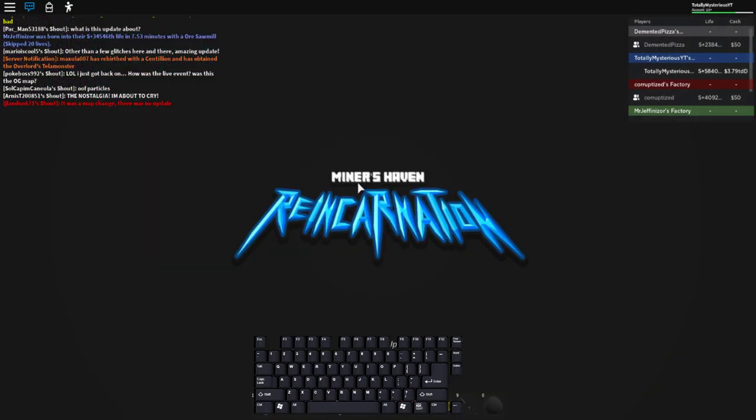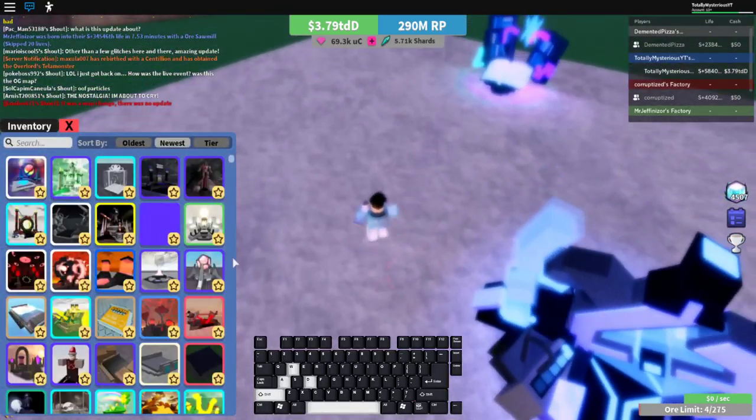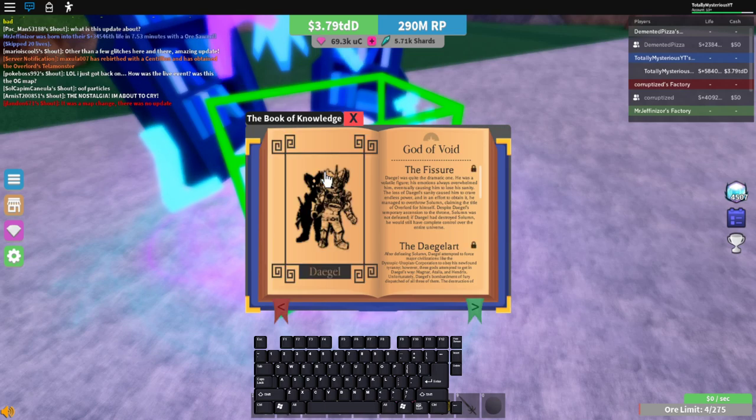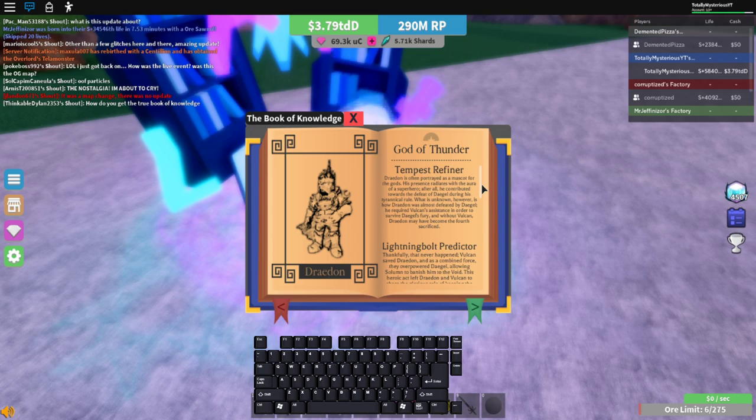There are probably 10 dragon blasters — is it going to hide her now? Are you kidding me? But pretty much, what you got to do is you just have to go to the book, place it down, and then you have to reborn with these items on your base, depending on which one you want to get.